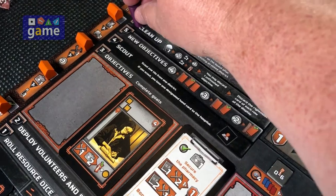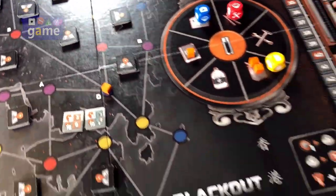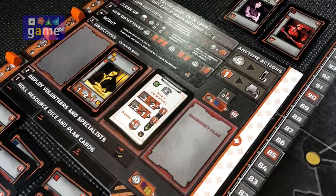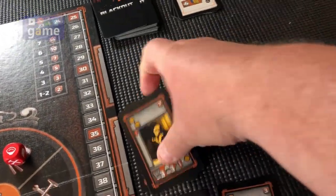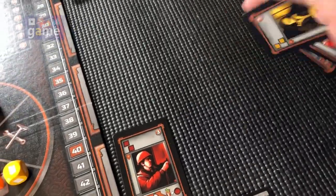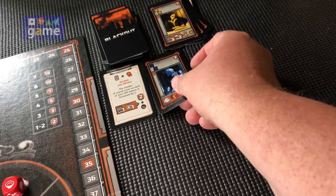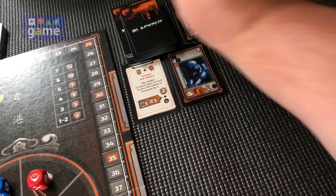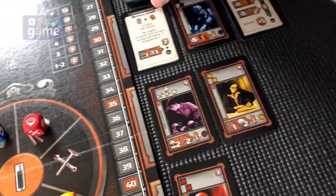We're going to rip through the cleanup phase. Waste any food that's left — there's none. Any water that's left — there's none. I can discard an objective, but there's no objective I wish to discard. We discard the rightmost card from each row: one, two, and three. At this point these rows are empty, so the deck starts dwindling down as I fill them up with three new cards each. We only started with 39 cards in the draw deck because we separated out 33 at the beginning of setup.